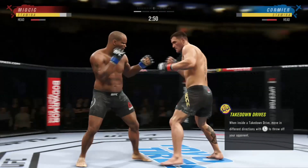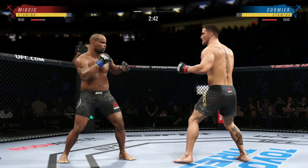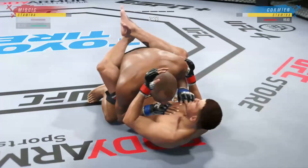Right hand, punches in the clinch. We talked about his reach advantage off the top — made good use of it there with that punch, DC. So just over 20 total strikes have connected, and he gets the takedown.